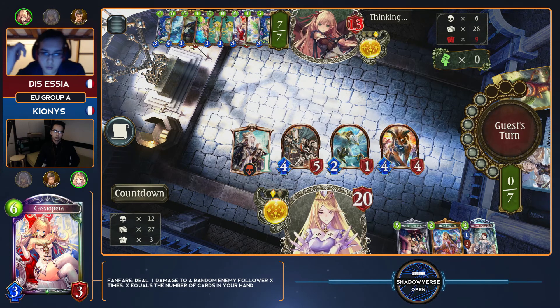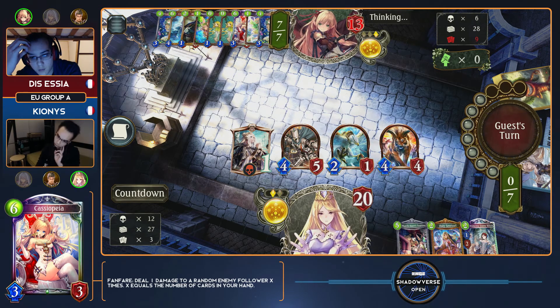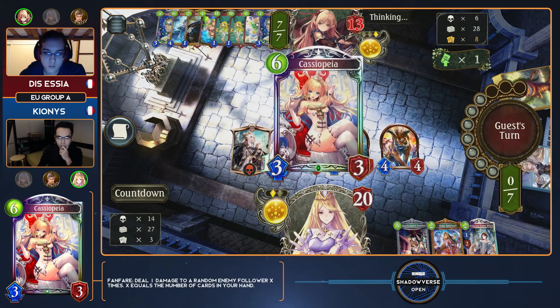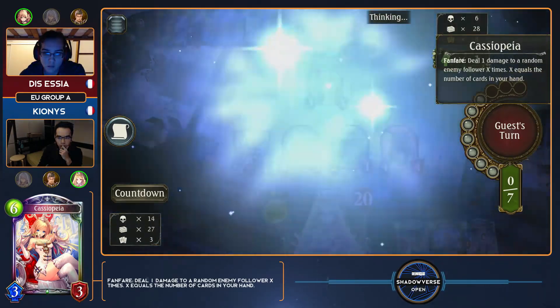Kionis simply tossed out his Healing Prayers to develop his board as much as possible, which goes completely on the opposite of what I described his game plan would be. I was thinking he doesn't worry about followers at all as long as he's at full defense. But that play almost feels like he's just trying to win the game with the board.